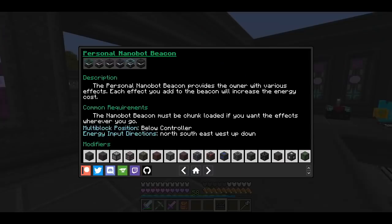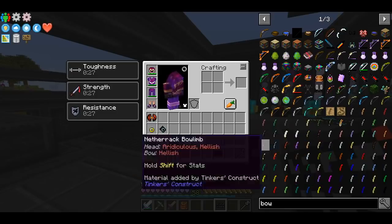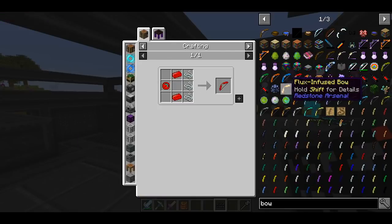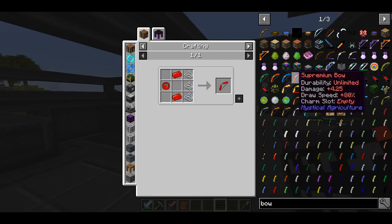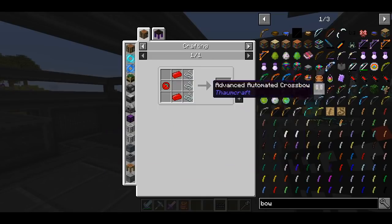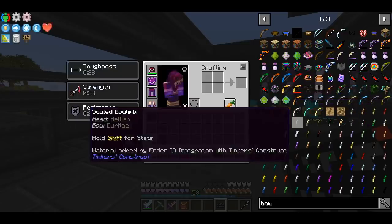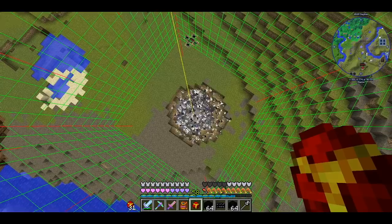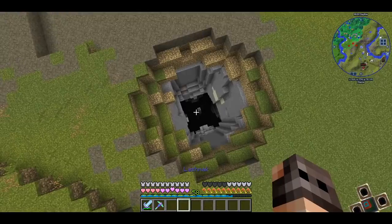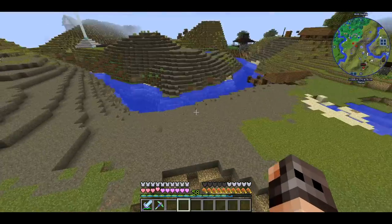To go to the Twilight Forest we need a nanobot beacon for saturation buffs since I'm not producing food. We also need a bow because of the Hydra boss. I made enough space for the nanobot beacon — we have tons of health and buffs; I'll decorate it later. We have upgraded satchels, mob imprisonment tools, torches, arrows, and a bow. Let's go to the Twilight Forest.